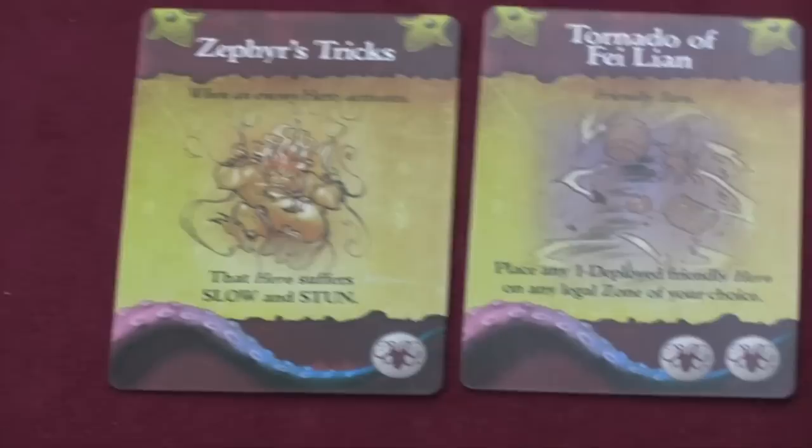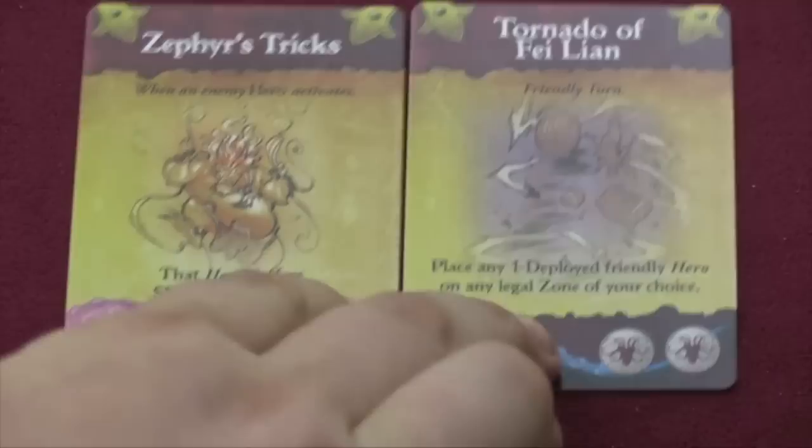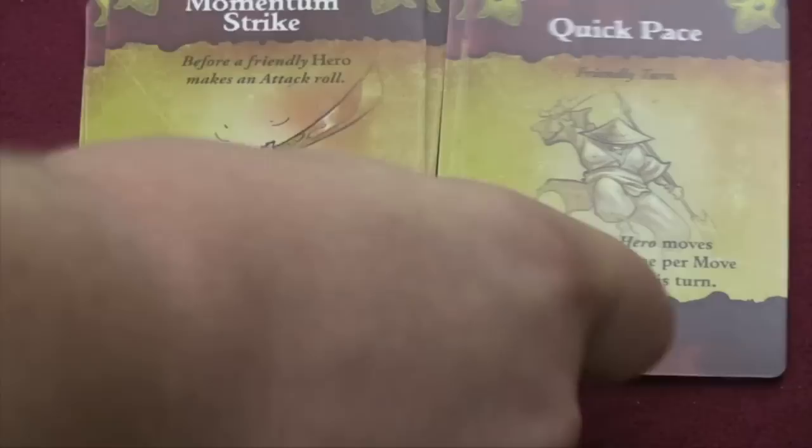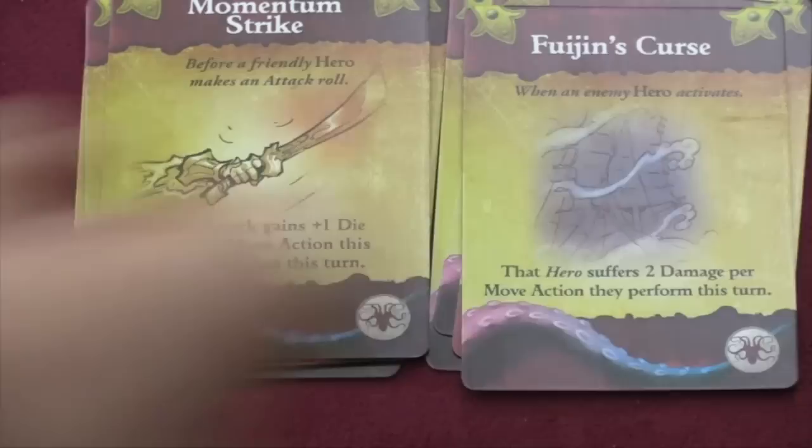There are Zephyr's tricks cards where they can slow and stun people. But here, you can place a deployed friendly hero in any legal zone of your choice — a really awesome card. Notice it has two Kraken symbols on it. Here, for every move action you take, you get coins. Here, for every attack, fives or sixes do extra damage. Here, you get an immediate free move action. Here, you move an additional zone for each move action — moving three instead of two. Here, you get plus one die for every move action. And here, you can play it on someone else and they suffer two damage per move action.